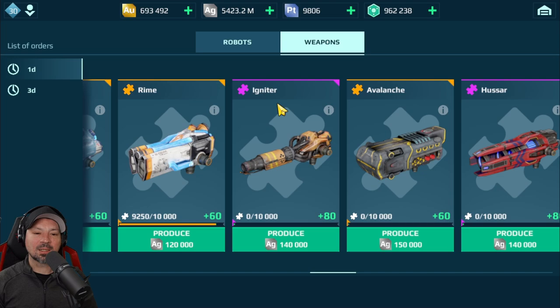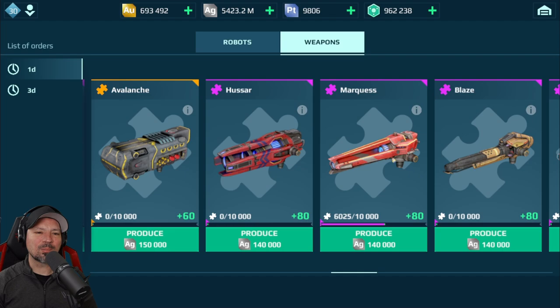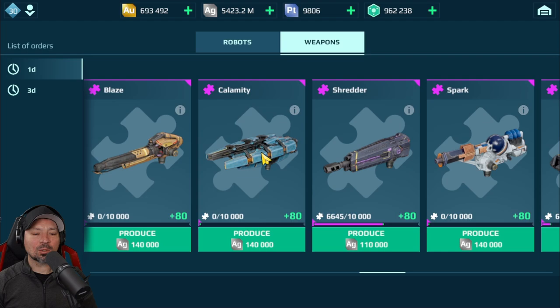We have the Flamethrowers. If you're playing up close and in somebody's face, these weapons are excellent — very hard to use, but very, very good damage. Avalanche is okay. Hussar, Marquis, and the Dragoons are just kind of okay weapons — don't really recommend them, but they're not bad. Then we have the Blaze, which is the other Flamethrower. Like I said, lovely, amazing weapons, but very hard to use.